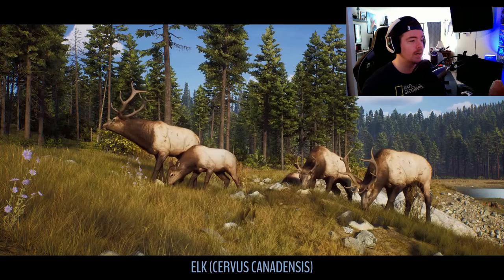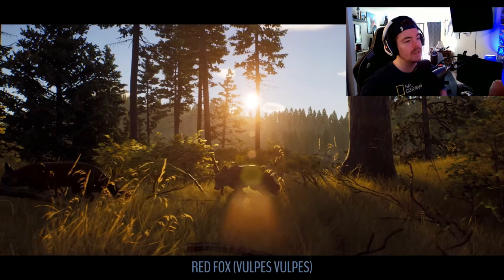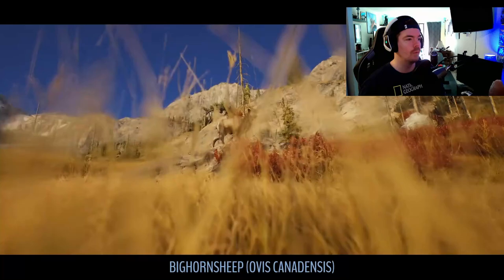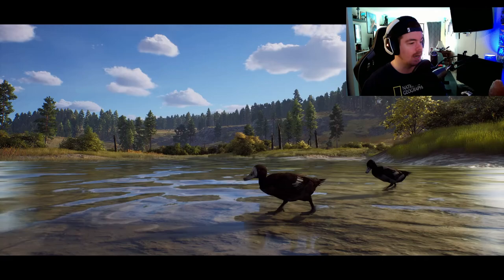I'm excited for this for sure — almost as good as theHunter: Classic, maybe even as good. We've got American black bear, elk — I think these are Roosevelt elk, they would have to be Roosevelt elk. We're seeing just small ones but I believe there will be big boys. Red foxes on the Pacific Northwest map, that is very cool. We've got gray wolf so we've got predators as well. We got bighorn sheep — hopefully the horns will look really nice and big and wide on the bigger males — and mountain goats as well, they look really cool, very chunky, maybe a little too chunky.